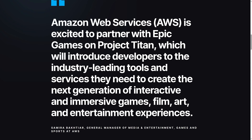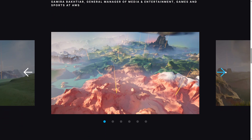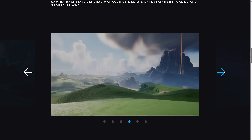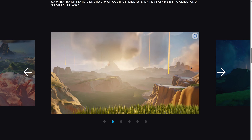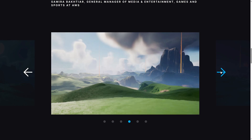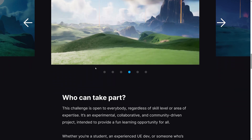AWS is excited to partner with Epic Games on Project Titan, which will introduce developers to the industry leading tools and services they need to create the next generation of interactive and immersive games, film, art and entertainment experiences. So maybe they're doing the hosting there. You can see there's this base world — it's got a slightly stylized art context to it. I have a feeling it might actually be divided up into different chunks, but I'm not really sure if that's where they're going with this.